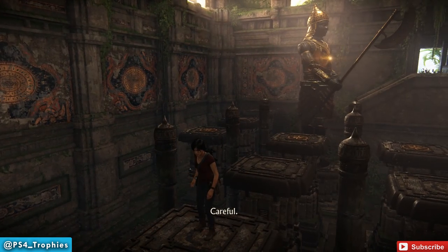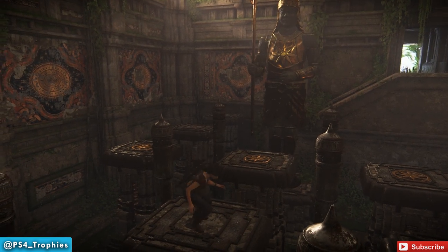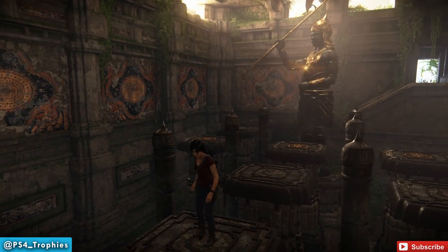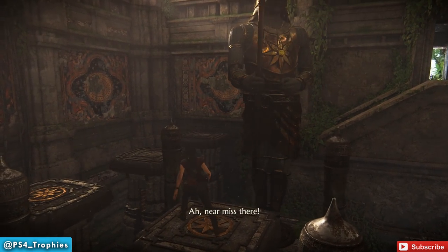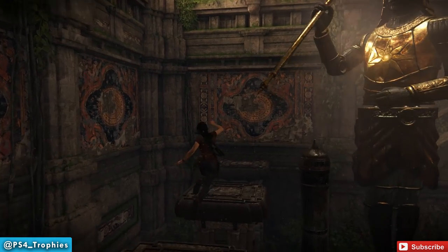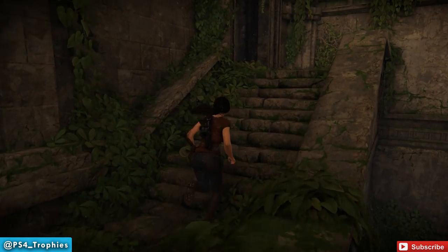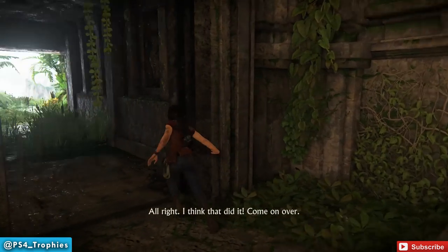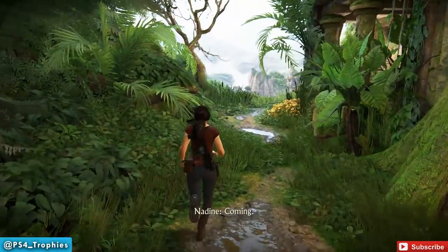So I jumped forward two, then jumped back one, and you can see he's in a resting position. He's going to throw his arm back, then I jump again and he's going to do an attack. All of them have three phases. So this is how I got past the first one — I jumped back and forth between the first two pillars until he made the attack.